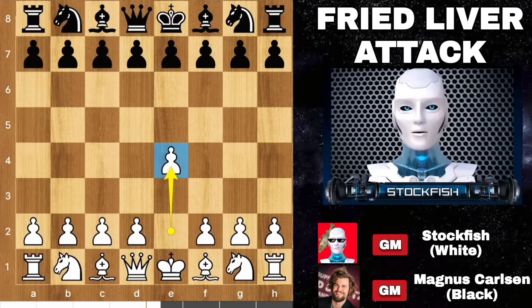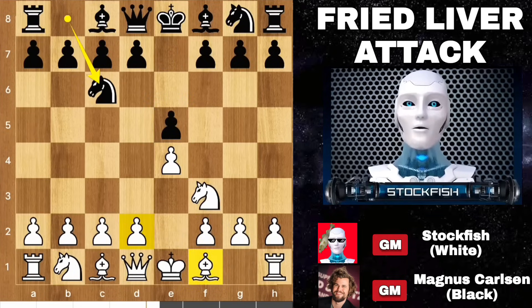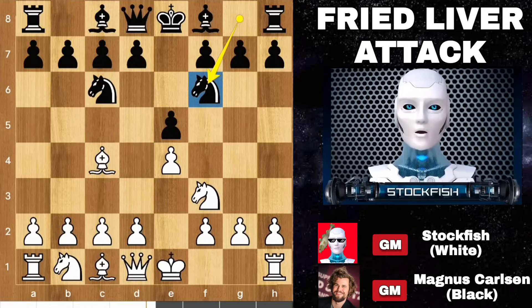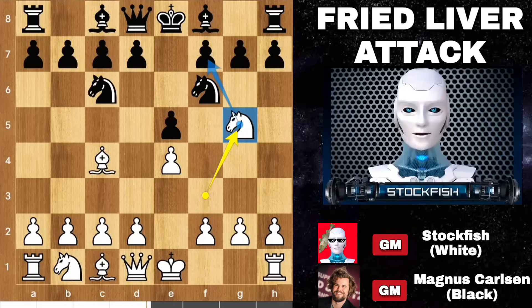I started with e4, we have e5, knight comes to f3, knight goes to c6. You can play Ruy Lopez and some other openings. I chose the Bishop Opening, knight develops on f6, now I get a chance to play knight g5, targeting the f7 pawn with bishop and knight.